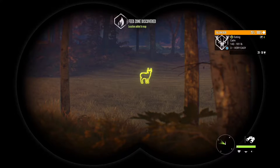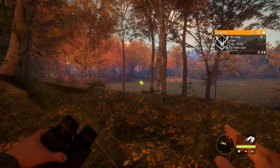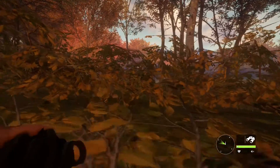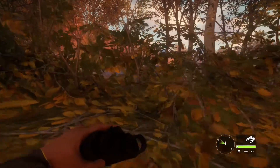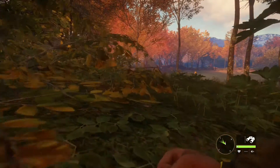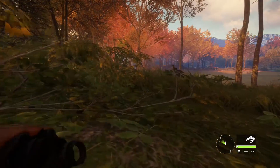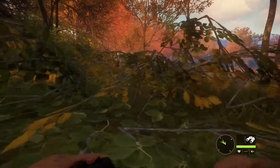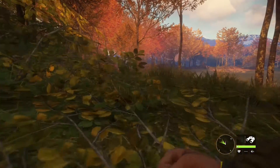And just as expected, there are fallow deer feeding. Now we just need to sneak up to one close enough to snap a photo. You can get fairly close by crouching up to 150 yards — after that you should crawl to avoid spooking them. Be mindful of wind direction, as you don't want the wind at your back; this will carry your scent and spook your target. Once you get within 50 yards, take the picture and that will complete the mission.